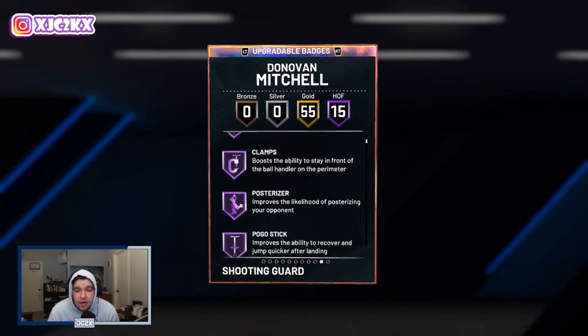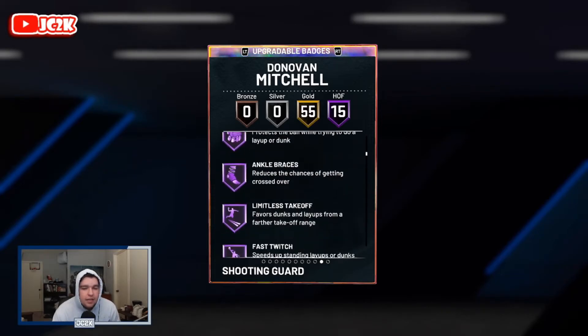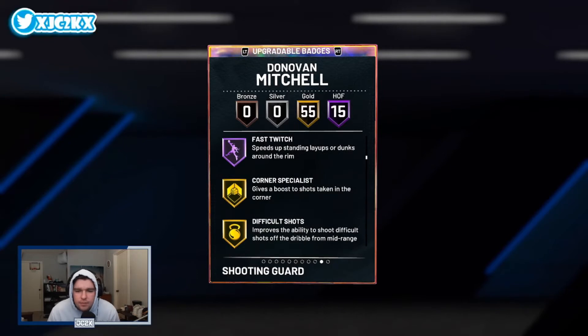Badge-wise he comes with 65 total badges base and they added some badges to this card, giving him a total of 70 total badges. His 15 Hall of Fame badges include catch and shoot, fearless finisher, acrobat, clamps, posterizer, pogo stick, mismatch expert, giant slayer, downhill, quick first step, dead eye, unstrippable, ankle braces, limitless range, and fast twitch. So a lot of valuable Hall of Fame badges there.